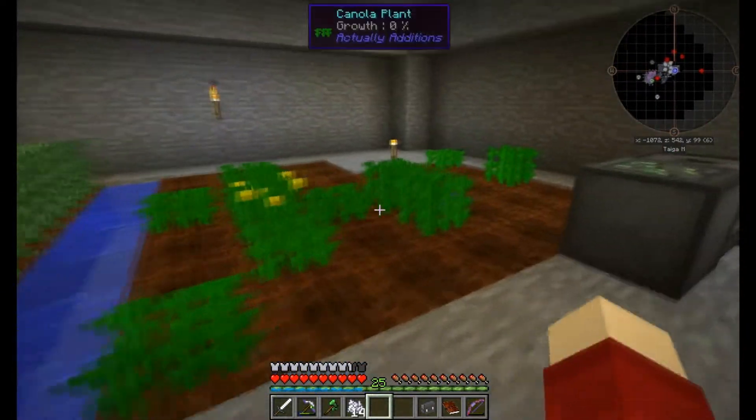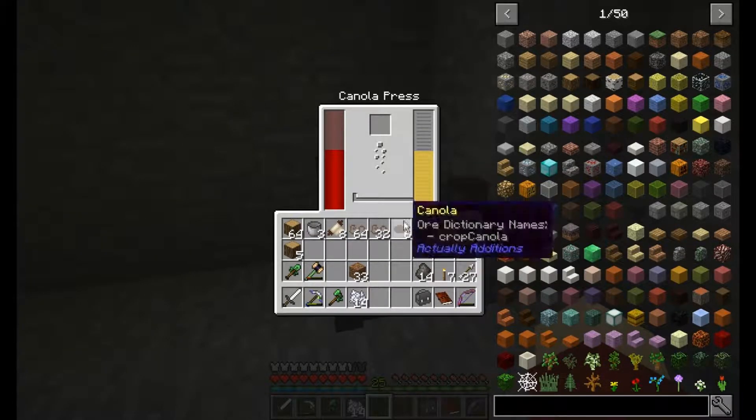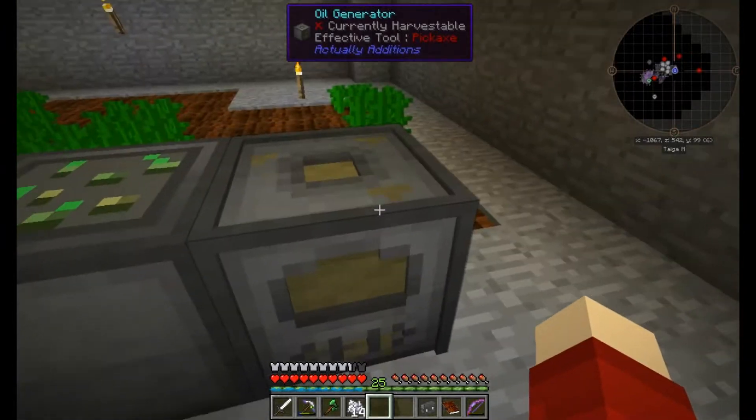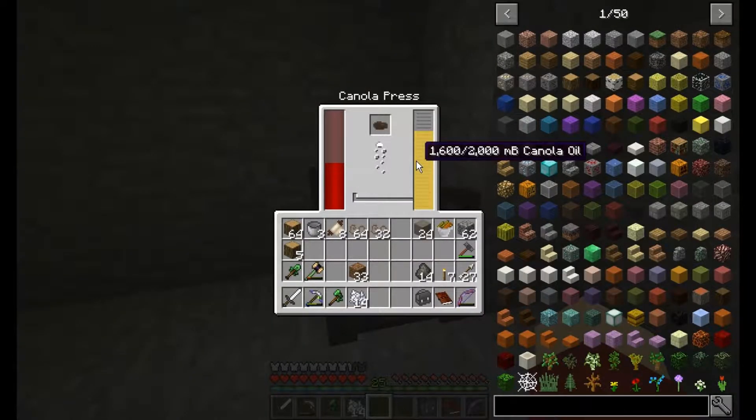The canola farm is growing steadily. I found that if I have the canola press directly next to the generator, it does in fact feed into it — I think we figured that out last episode, but I'm reiterating that, which is why it's over here.